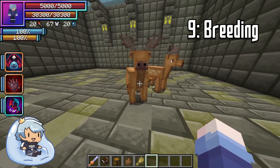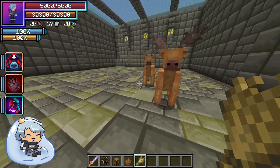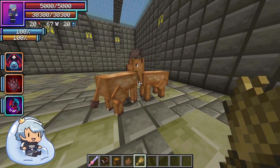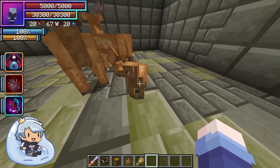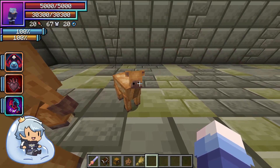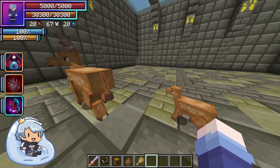As for breeding the bull deers, if you get some wheat they will follow you around — you can use this to lure them into pens. Give them wheat and they will breed and make little baby bull deers. The baby ones don't have antlers yet, which is cute. It's like a camel but without the humps — I guess that's just the deer part.